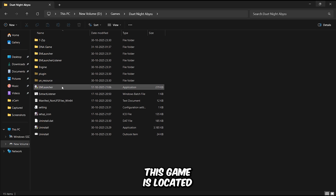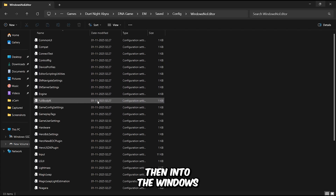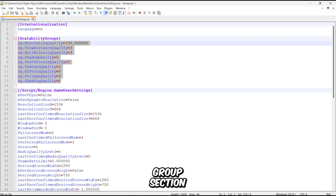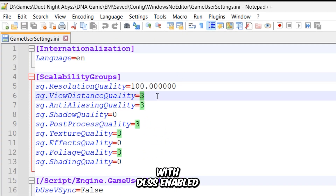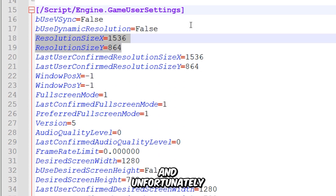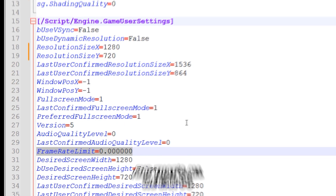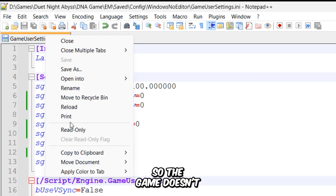The configuration file for this game is located inside the game's directory. Go to the DNA game folder, then EM, Saved, Config, then into the Windows No Editor folder, and open the game user settings file with Notepad. Under the Scalability Group section, you'll see the first variable, which basically works as the game's resolution scaler. Since we're already playing with DLSS enabled, we don't need to change anything there. Make sure to disable unnecessary graphical properties by setting their values to zero. You'll also find two variables that control the game's screen resolution — the game doesn't support custom resolutions, but set it to 720p. The value zero under frame rate limit means it's already set to unlimited, so don't change that. Save the file and set its attributes to read-only so the game doesn't overwrite your changes.